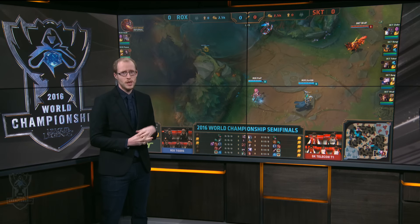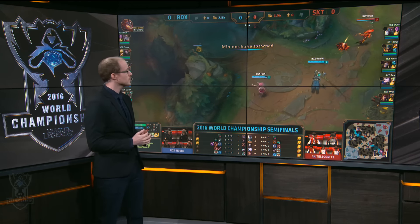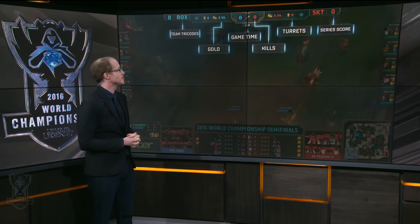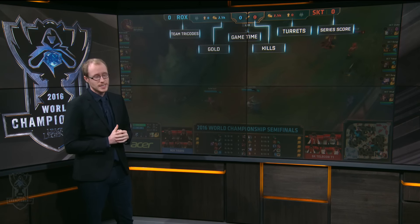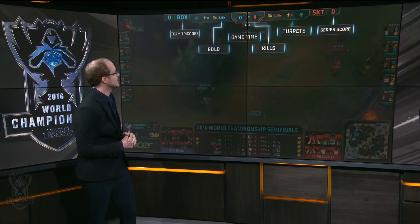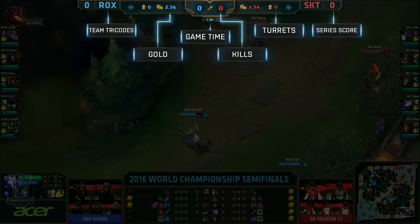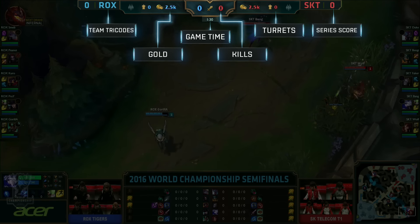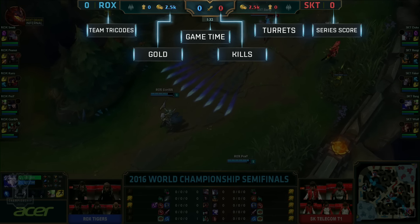Next, we're going to take a look at the top of the scoreboard, where there is a ton of important information to track. Starting off with the team tricodes — simply the team's names in this game. It is the KT Rolsters and SK Telecom T1 playing against each other. And then gold: this is extremely important and gives you a good idea of which team is more powerful and ahead at any given time.